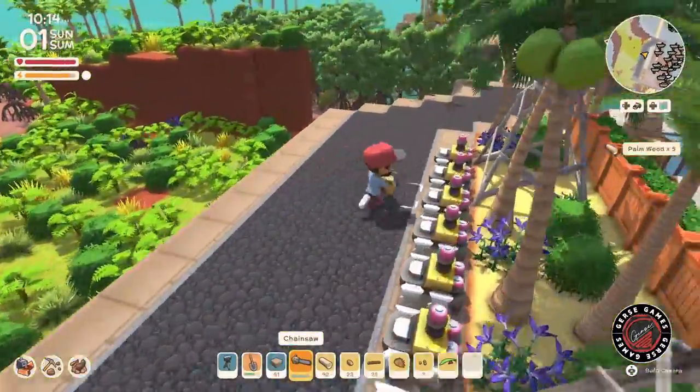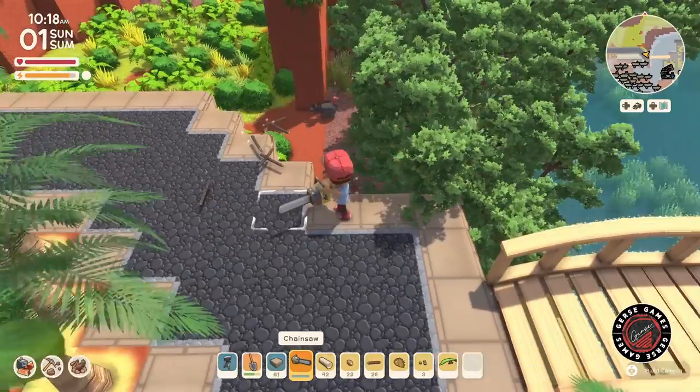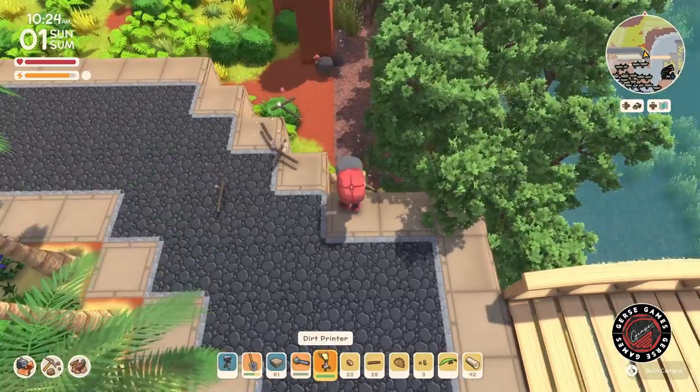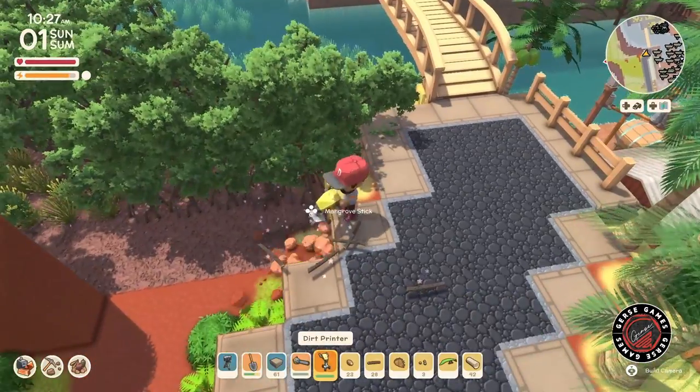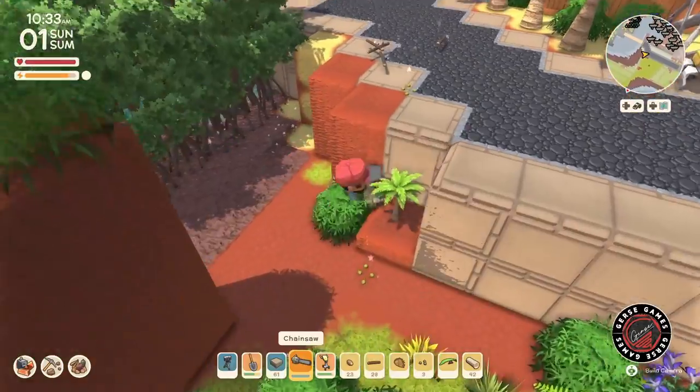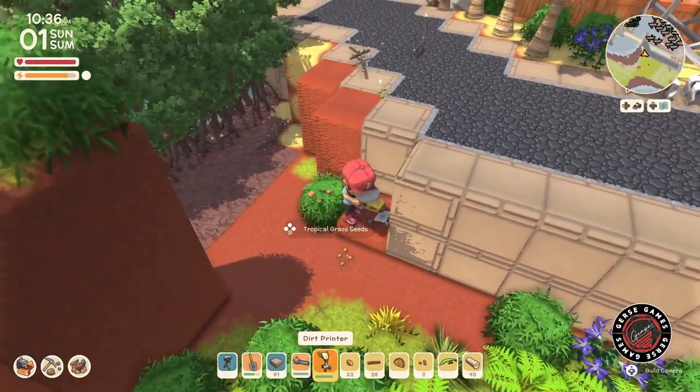If you guys have not found it, go ahead and check every day. It's the treehouse shirt. So we are representing AJ. We are going to take that inspiration and I am going to try to build what she has done that has inspired so many in the Dinkum community.